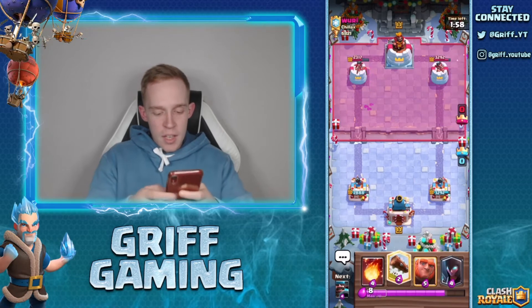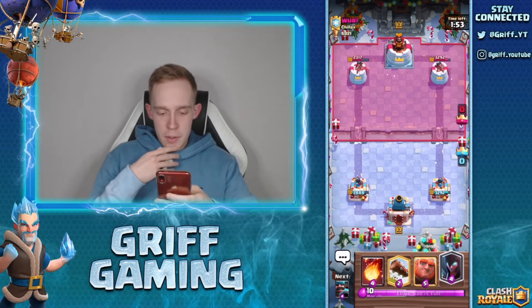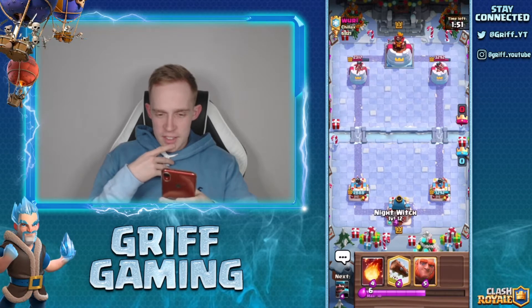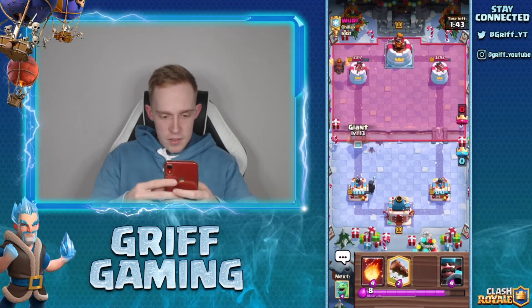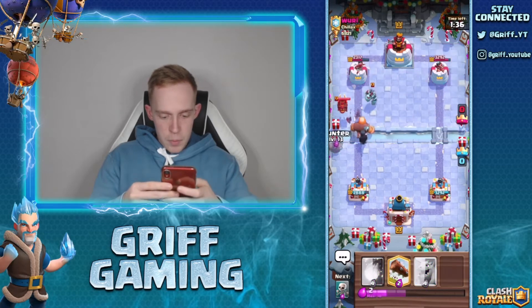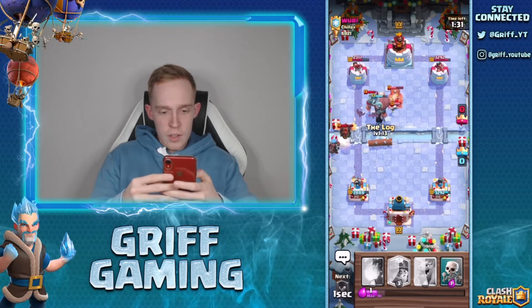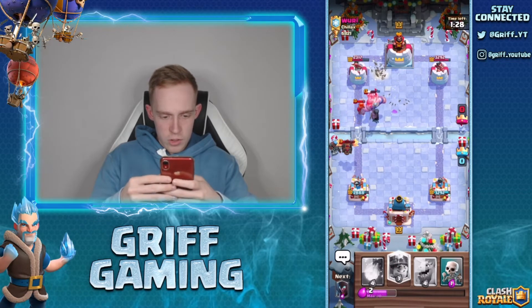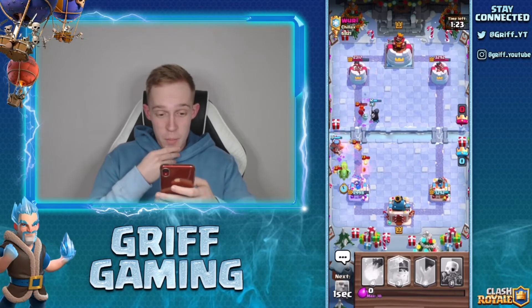I love playing against Lava Hound because it's kind of a win-or-lose matchup unless it's Graveyard — and then it really depends on his starting hand. Going to play Giant in front at the last possible second. Playing Hunter, but he's got Balloon so I'll use the log to help take that out. He's got Balloon unfortunately. Hunter has actually splashed some of those Lava pups — that's super good.